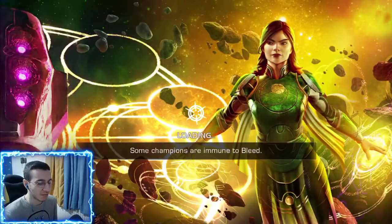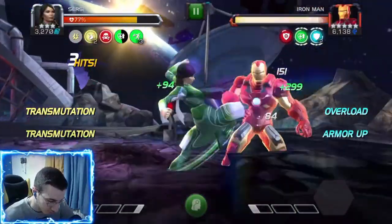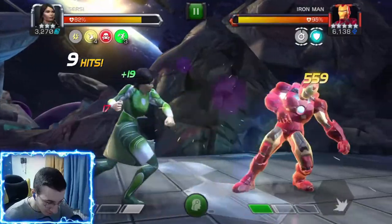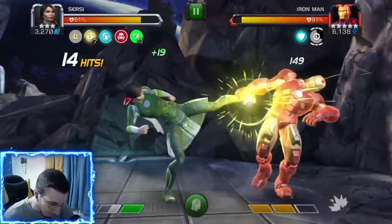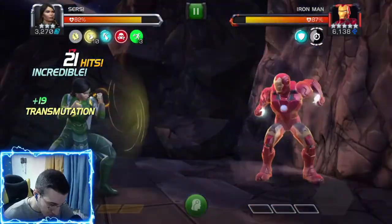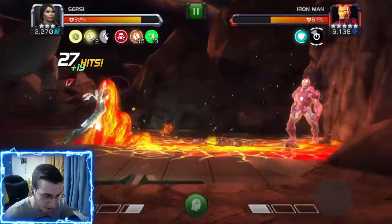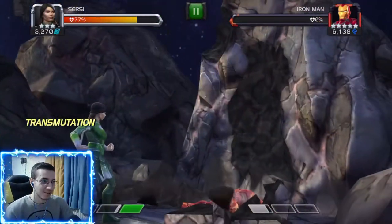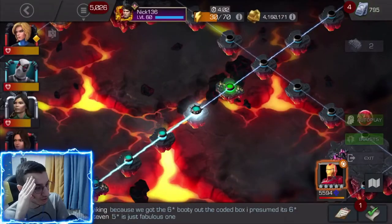Ironman can trigger armor buffs, and you gain additional transmutation buffs whenever an armor up triggers. We got 15 transmutation buffs — the max — and Ironman is dead. For a three-star that destroyed Ironman. The armor up interaction makes it really nice to stack those transmutation buffs quickly.